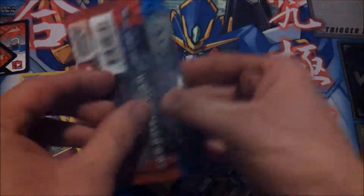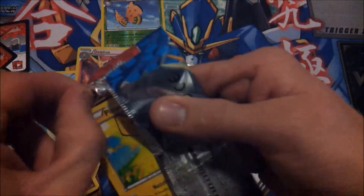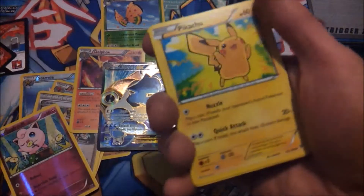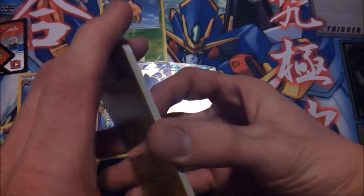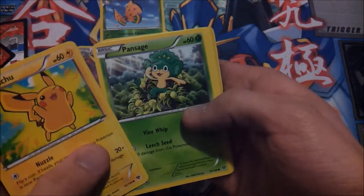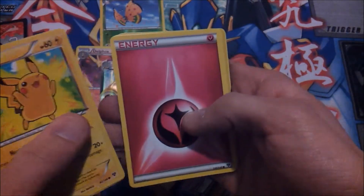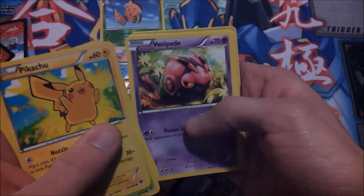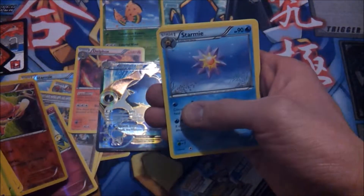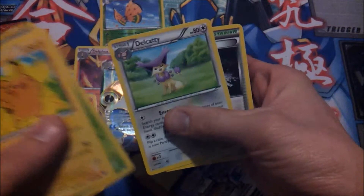Wow, this has to be the best pack opening I've had in a long time. So last pack — I'm gonna get greedy — one more holo or EX or Full Art or whatever. Is that really another one? Pikachu, Pansage, Fairy Energy, Venipede, Jigglypuff, Pansear — and oh well — Sarmie, Red Card, Delcaddy.